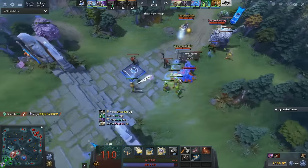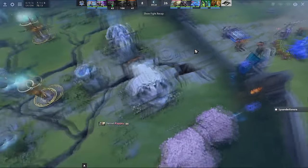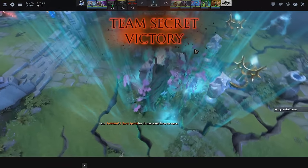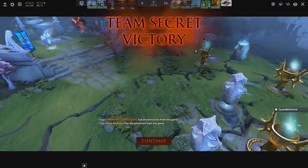Secret had it, and really gave it to Vega this game — there's no other way to say it. Secret had complete control this game. We didn't even hit level 25 for this game.